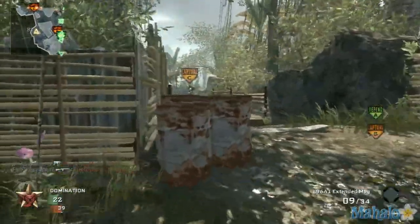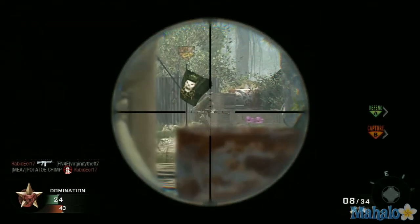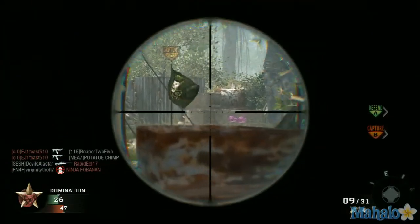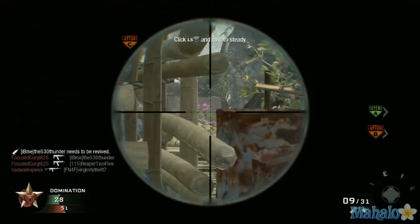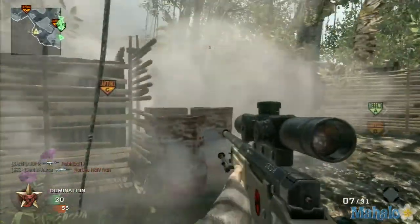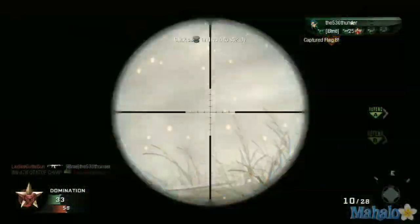Always watch out for that top little shelter — there are usually guys laying down prone on top of it. This bridge right here is one of my favorite spots on this entire map, but only from this position facing C. When you're in this position you can kill their entire team over and over. It's dangerous though because they will grenade and flashbang you, so you have to be vigilant and know when to run back. Use this bamboo as a buffer and you can usually shoot them without them even seeing you. I highly recommend throwing flashbangs onto the bridge to slow down their advances.